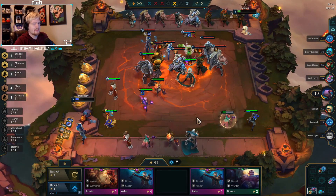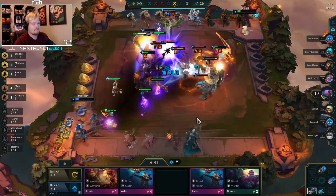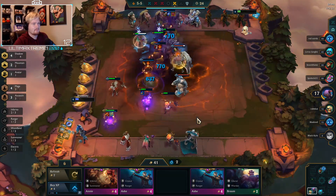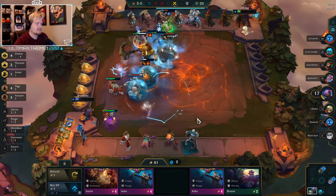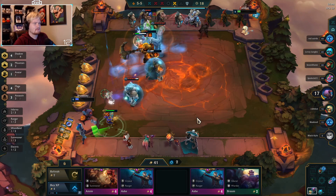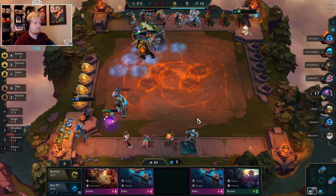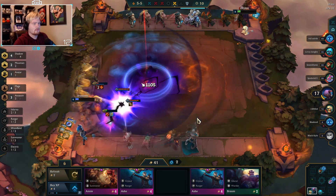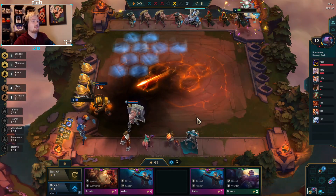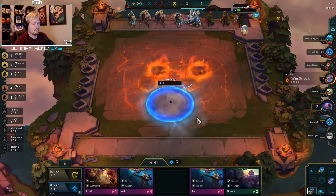We need to push nine. Unfortunately we're gonna have to get rid of the Zed, but that's okay, that's okay for what we've got. I can deal with that. Oh I hope we don't lose right here - knock those two out, that might have actually just saved us, that very well may have saved us.